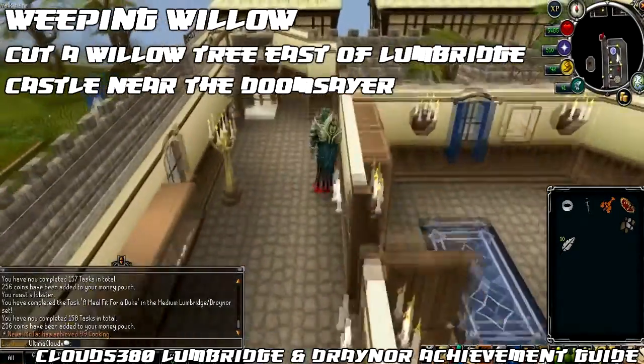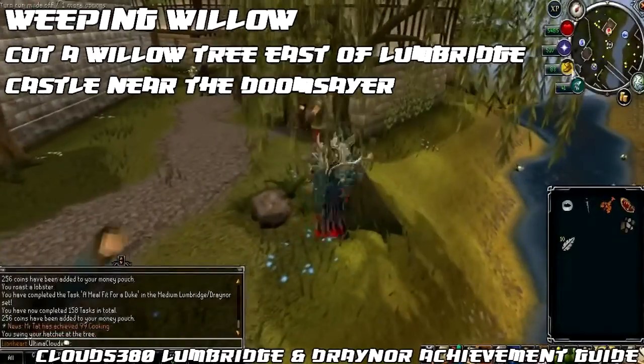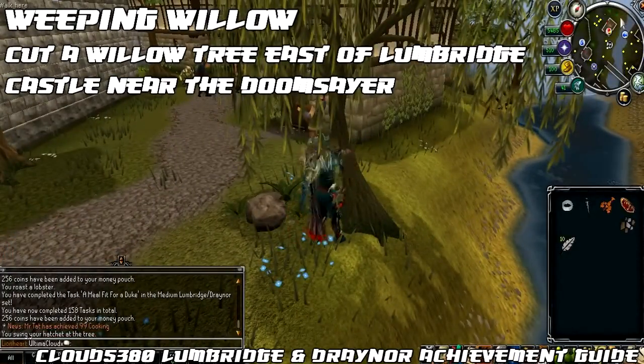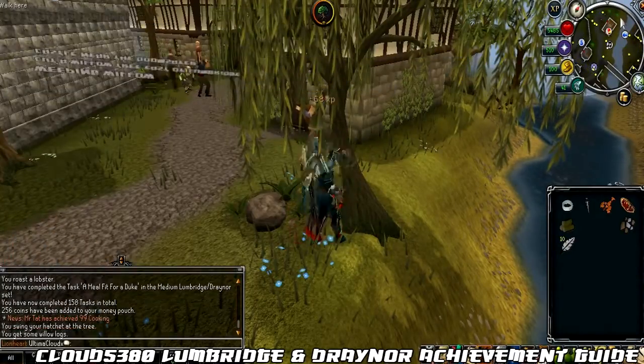The next task is called The Weeping Willow, and that is to cut a willow tree east of Lumbridge Castle near the Doomsayer. Head outside the castle through the gates and slightly north and you should see a willow tree near the river, close to the Doomsayer. You need 30 Woodcutting in order to complete this.